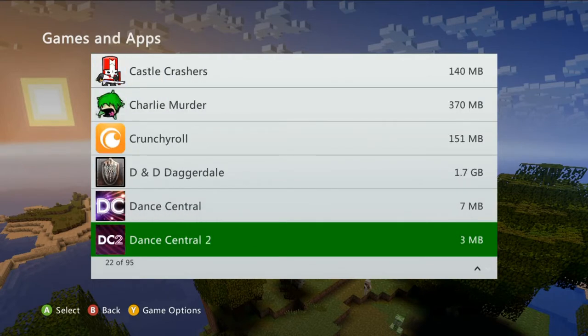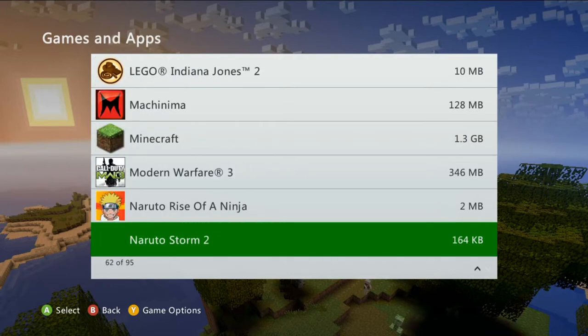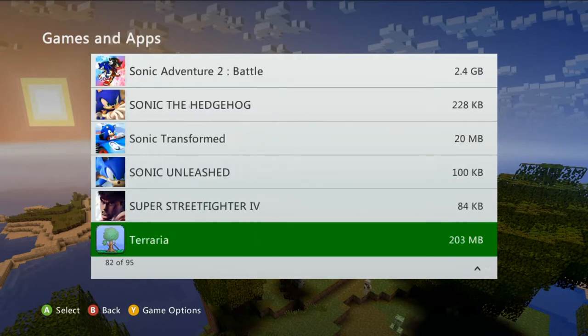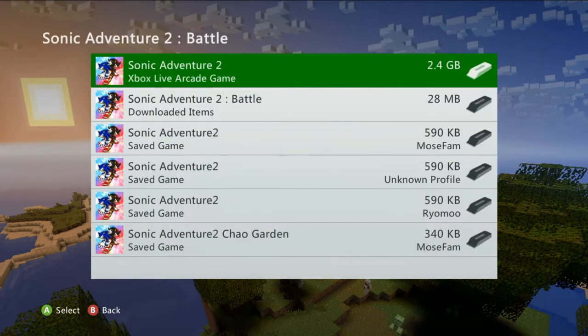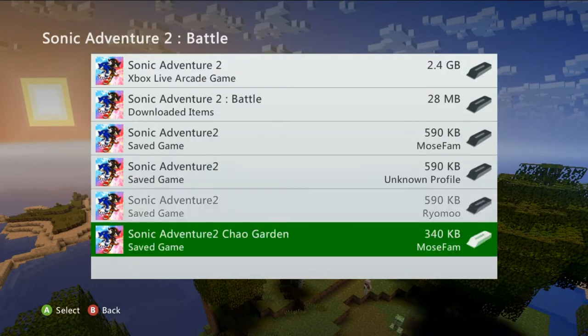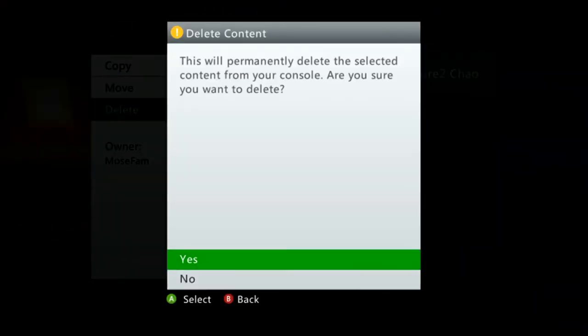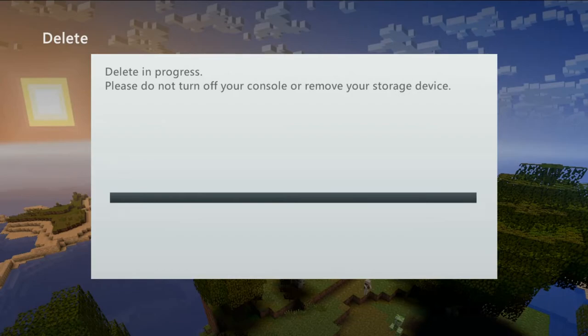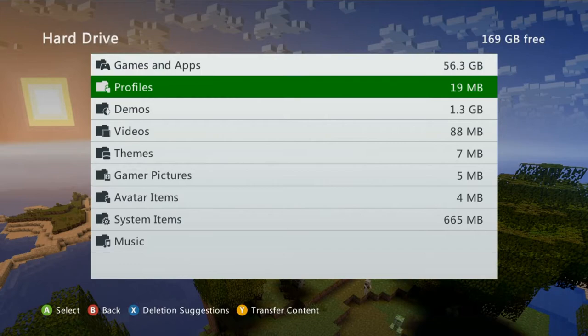Go down to the game you want to delete stuff for. I don't think you can delete achievements — I do want to delete those but I don't know how. So I'm going to be deleting the Chao Garden save data, just if you want to restart your Chao world. That's basically how you do things.